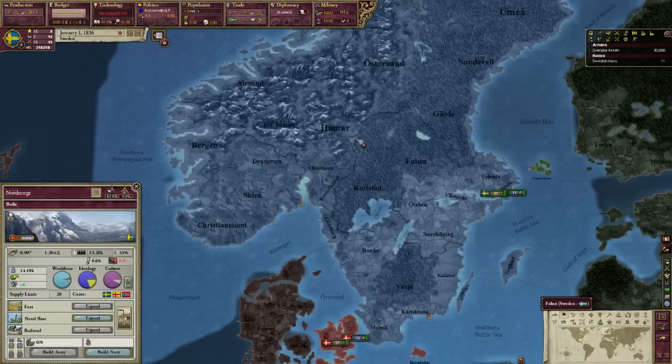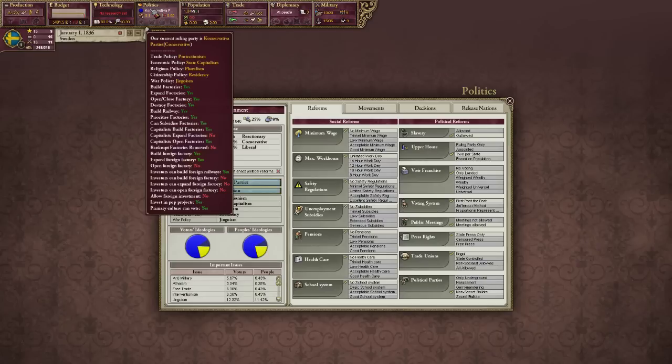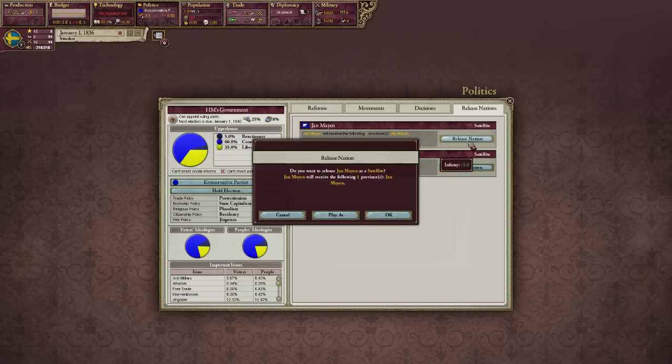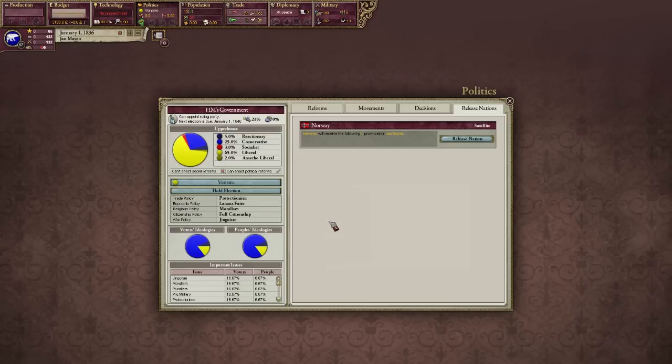Basically what you want to do is start out as Sweden, go into politics, go into release nations, and then you will get the option to release either Norway or Jan Mayen. Since we are going to be playing as Jan Mayen, we are going to click on release nation and play as. And bam, we are now playing as the glorious nation of Jan Mayen.